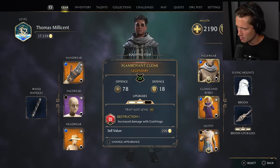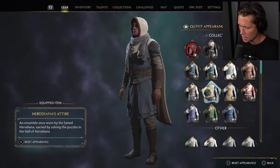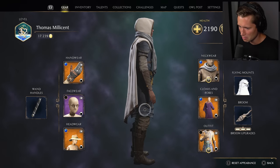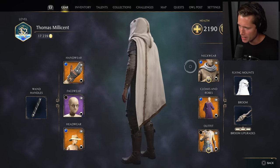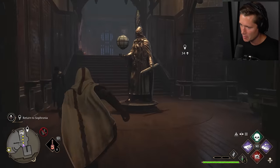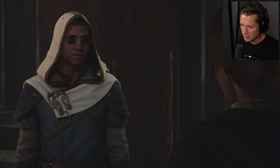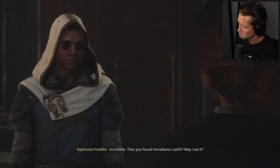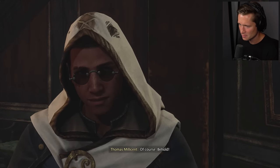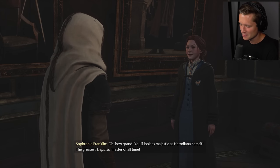I'm not gonna lie — it's gonna be difficult to give up this new cloak that we got here. But Herodiana's cape — this is a vibe. Kinda looks Assassin's Creed-y. I mean, I don't absolutely hate it. It's got a cape, a cap, and then the outfit — but you can't see the hat or the cap if you have the cape on. Very different from what I would expect out of this era. Again, very Assassin's Creed-y, but I like it. 'I solved all the puzzles in the Hall of Herodiana.' 'Incredible! Then you found Herodiana's outfit. May I see it?' 'In the flesh.' 'Behold.' 'Oh, how grand! You look as majestic as Herodiana herself — the greatest DePulso master of all time.'